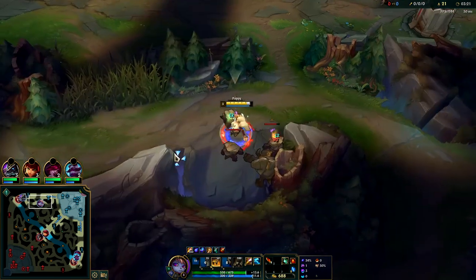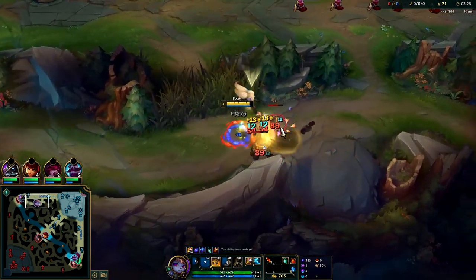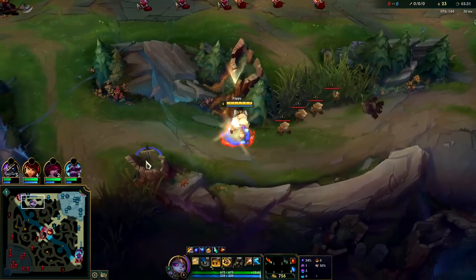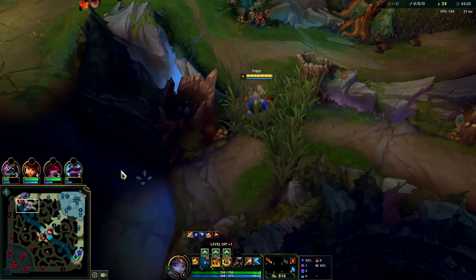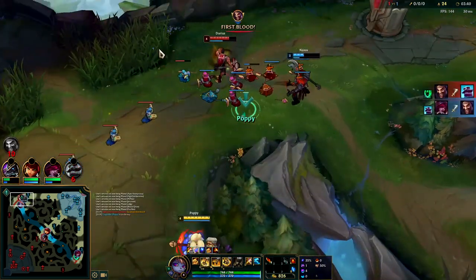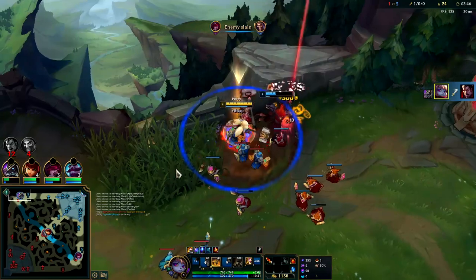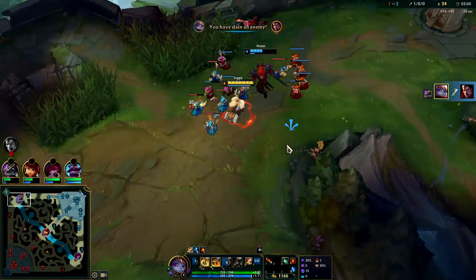We'll go ahead and eat a potion so we can be full health. Poppy's 5-camp clear into gank is a lot faster; you can easily pre-3:15 into gank. A full clear honor you'll be finishing around 3:30 instead. I'm gonna bonk him to the wall, auto attack Q - he's dead. We probably didn't need to go, it just felt like the right thing to do.